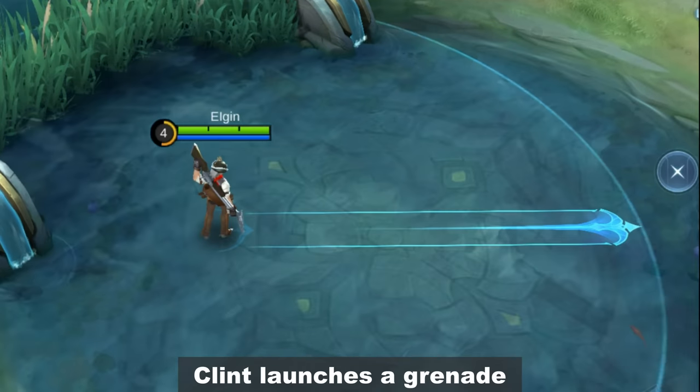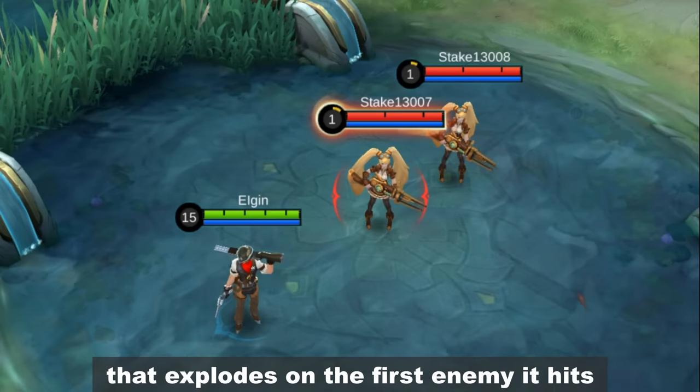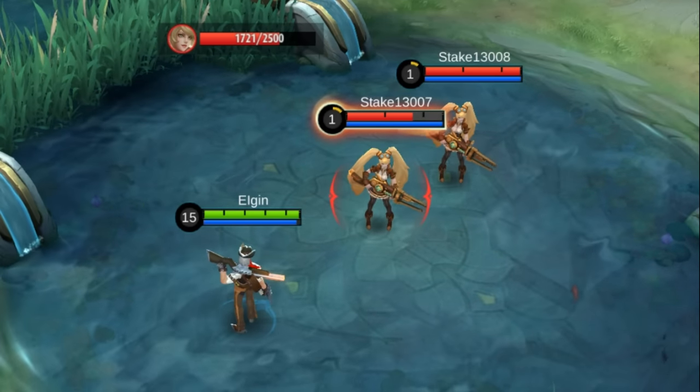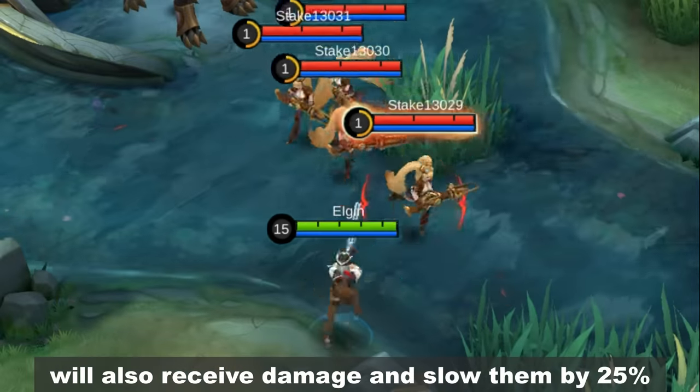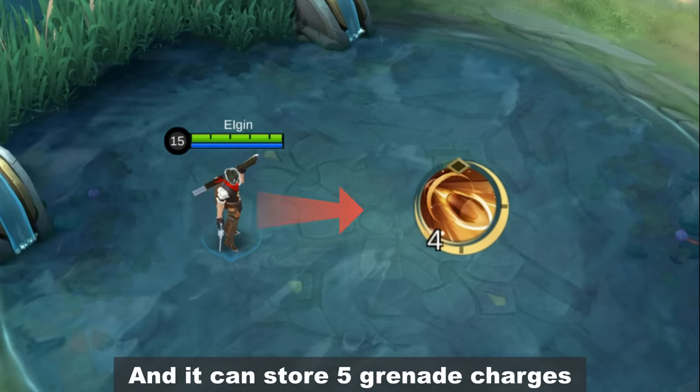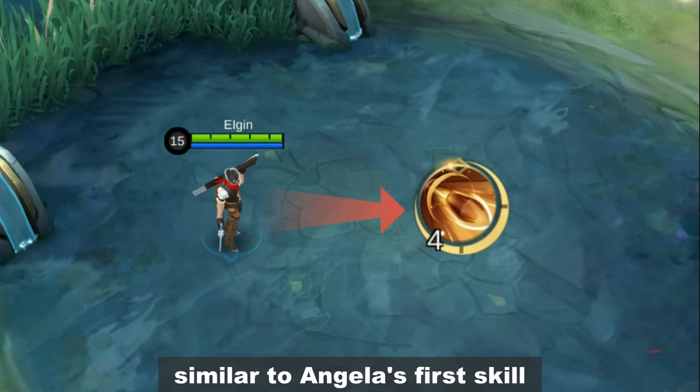Ultimate skill: Clint launches a grenade that explodes on the first enemy it hits. The enemies around the target will also receive damage and be slowed by 25%, and it can store 5 grenade charges similar to Angela's first skill.